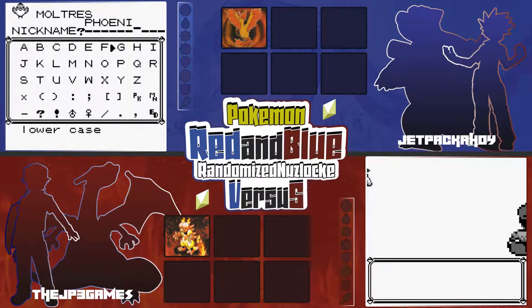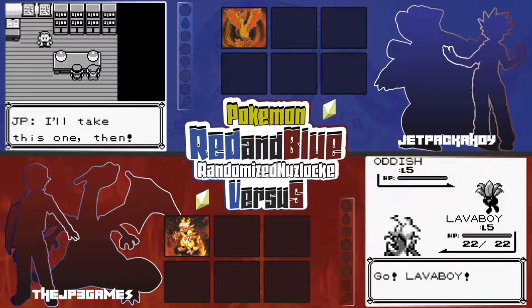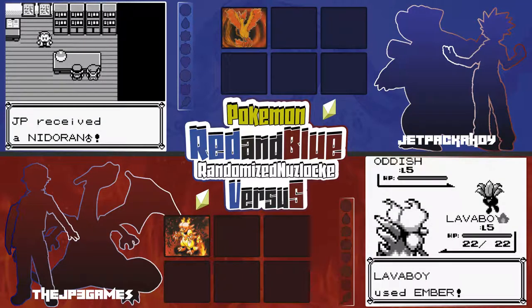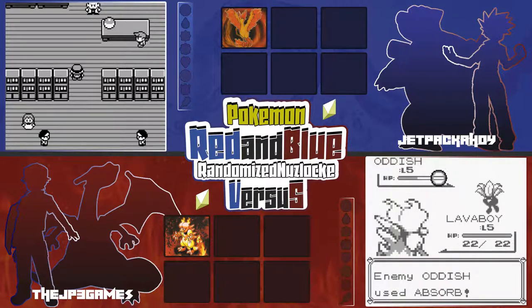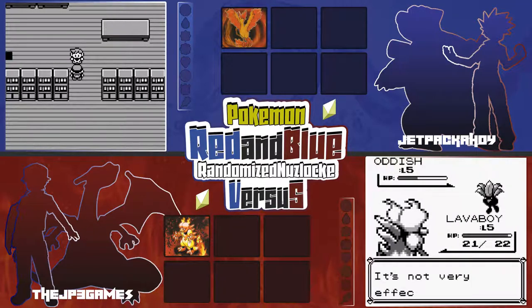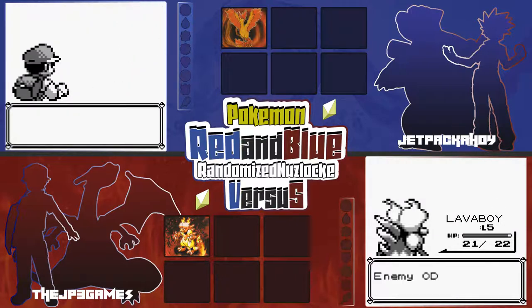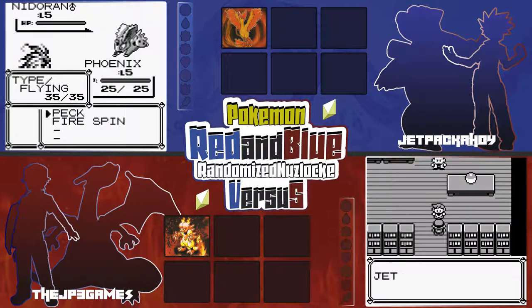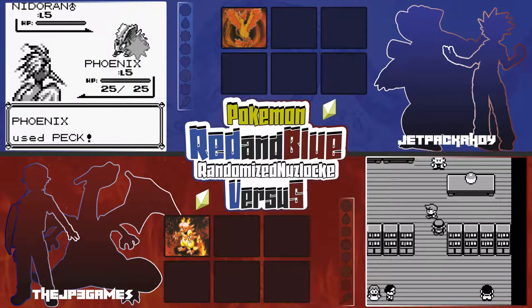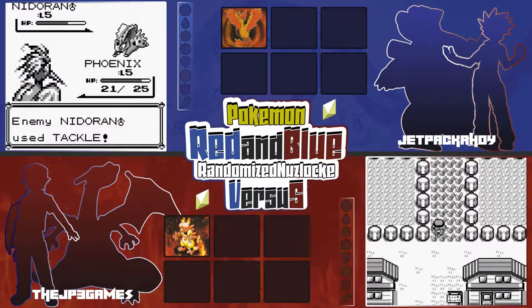I nicknamed my Moltres Phoenix. The irony is that I lost originally to an Articuno. One thing to be careful about is the level-up moveset. I remember randomizing a game in Crystal or HeartGold and getting a Lugia that only knew Whirlwind. I've got Peck and Fire Spin — Fire Spin could come in handy, though there are obviously better Fire-type moves.